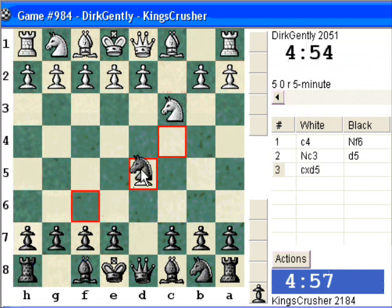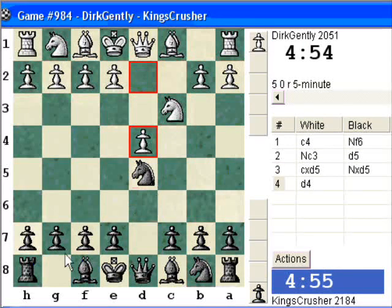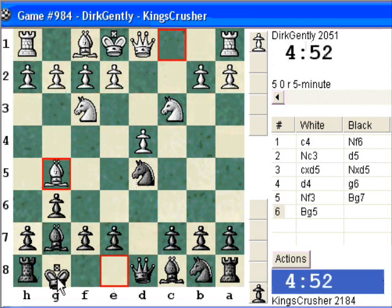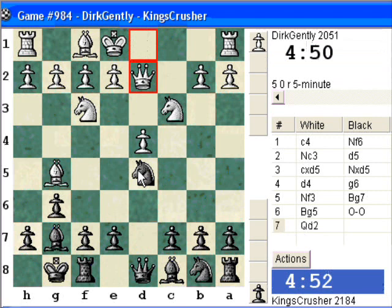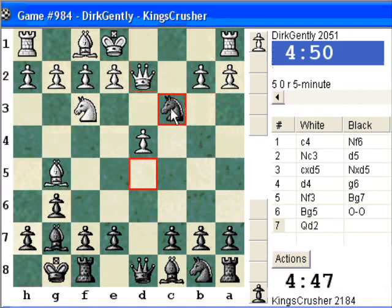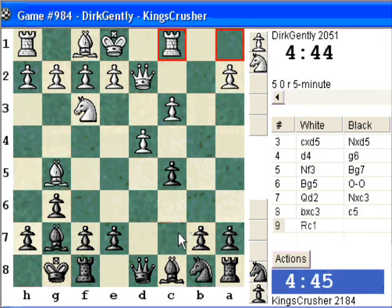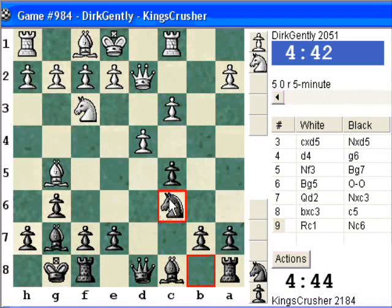My rating slumps below 2200 but it's up and down. I'll try and play it as if it's Grünfeld. Is he going to play E4? Nope. Is he really going to take with the Queen? So we're in a sort of Grünfeld territory again, putting pressure nicely on d4. It all seems kind of natural for Black.